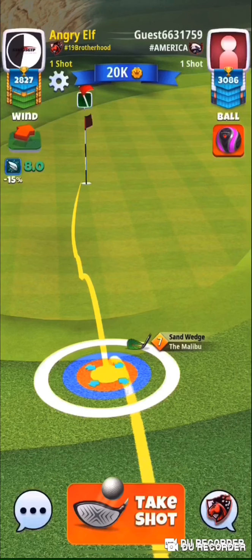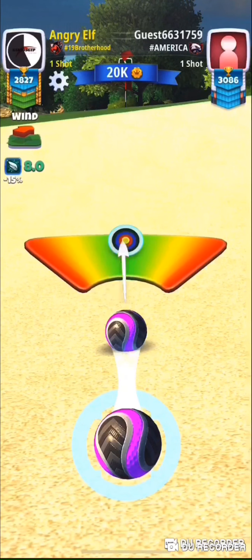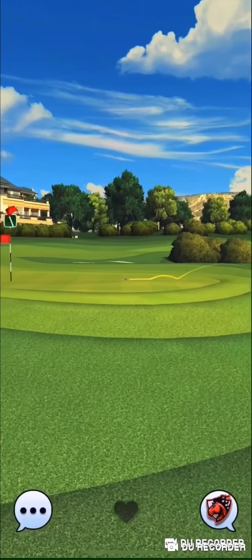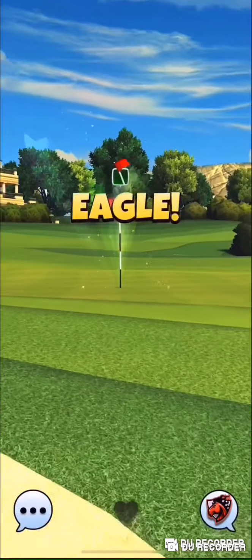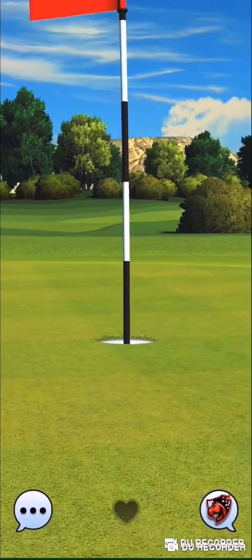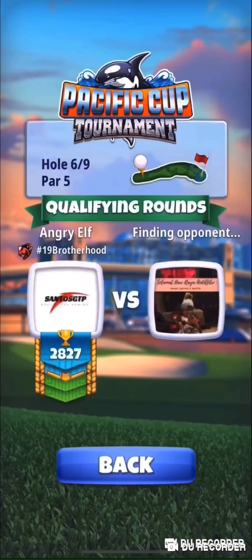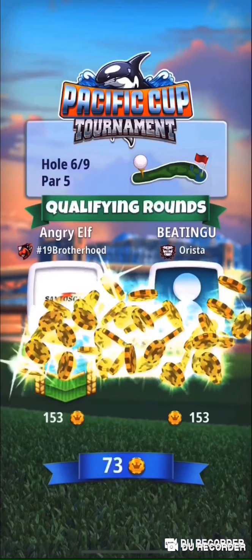With 50% overpower and a berserker we get a really nice bounce into the second fairway. Using the Malibu here we can still get the ego. Obviously you don't want to be in that position because you need to hit it perfect to get the ego, but we still managed. That's how we did hole number one.